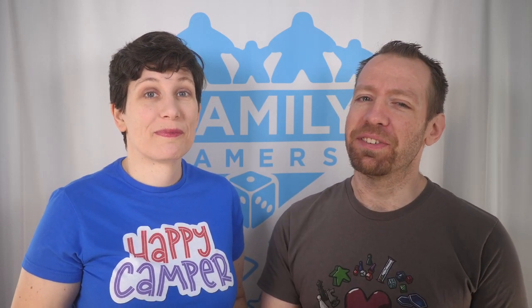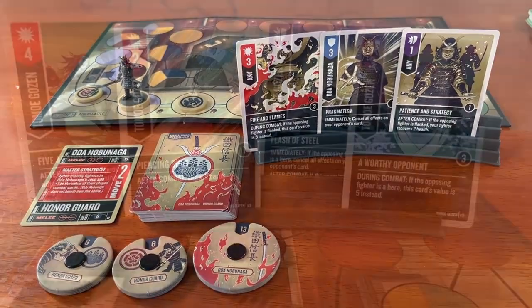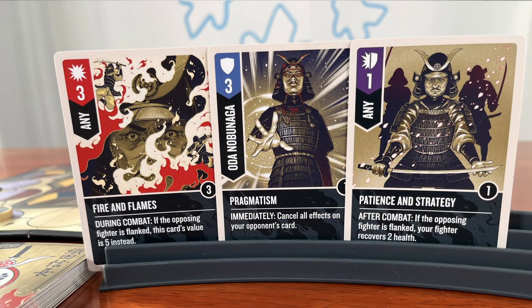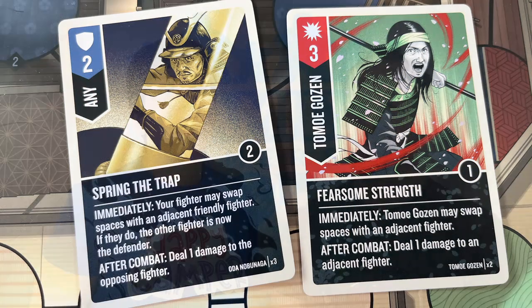Here we are again, talking about the art of Unmatched. We actually put up a shelf in our house to put our Unmatched boxes on, because the art is always amazing, and it's no different here. For this set, Yuta Onoda used his experience in Japanese illustration to visually delight us, capturing the calm intensity of a clan daimyo in Nobunaga, and the ferocious, battle-tested nature of Samurai Gozen. Subtle details abound, all the way to the color saturation on the card art reflecting the card type — blue for defense, red for attack. It's detailed and gorgeous, as all Unmatched art should be.